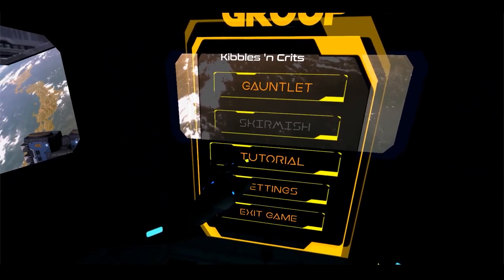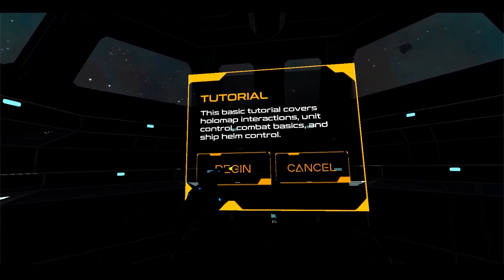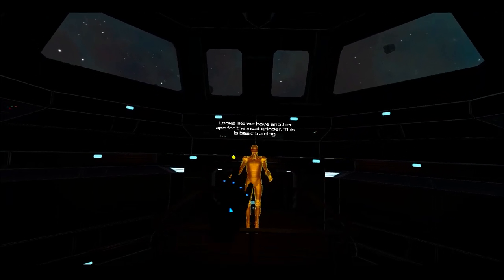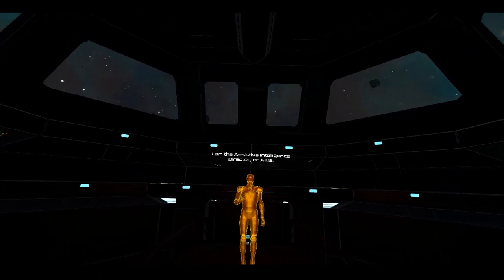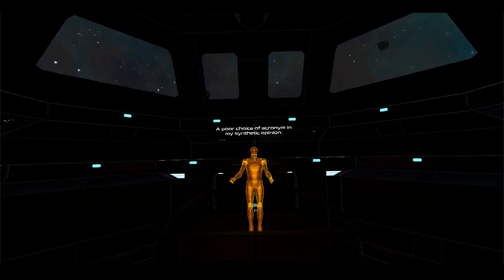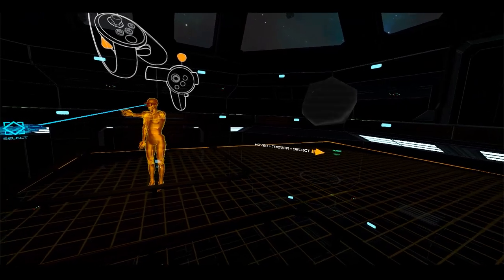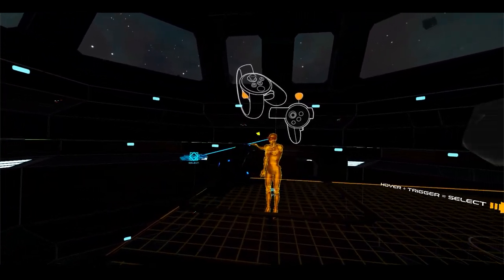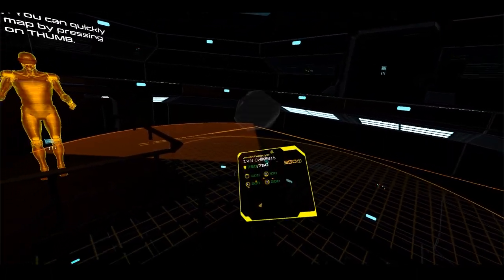First things first is the tutorial I just added, which is pretty much a complete redo of the previous edition. Now it actually has a hologram and subtitles so you can follow along with the instructions. 'I am the Assistive Intelligence Director — 4AIDS. A poor choice of acronym in my synthetic opinion.' Yay for generic robot voices. But it does show you how to do things now, with the gestures as well as the controller overlays, so that's going to be quite useful.